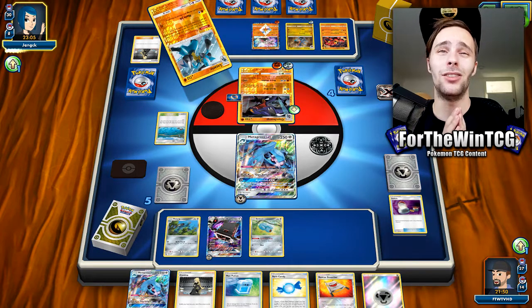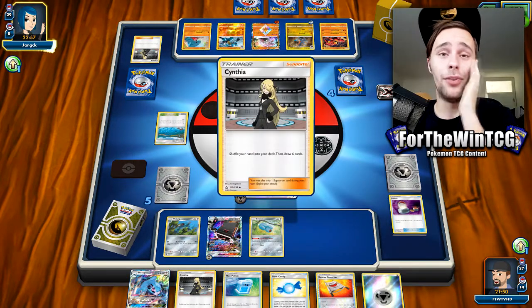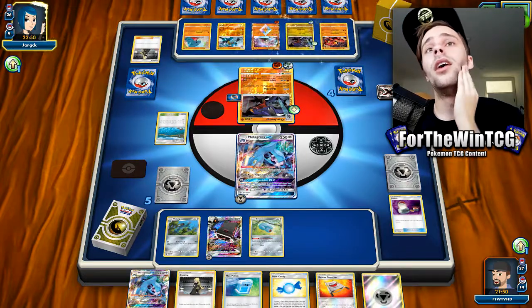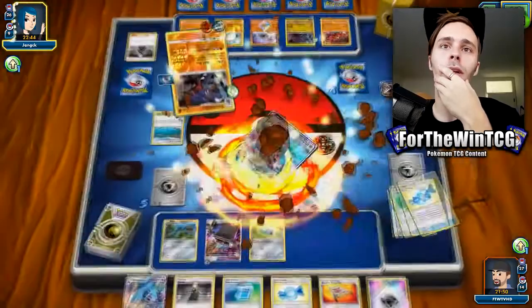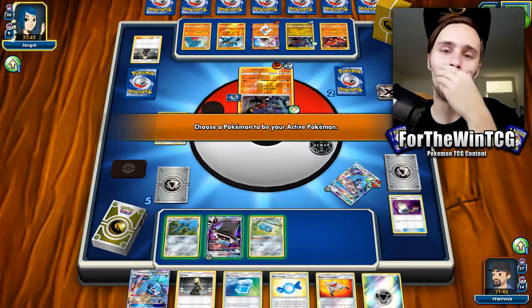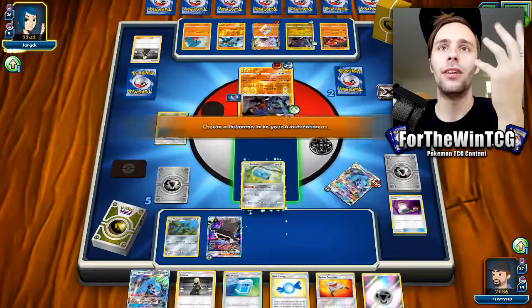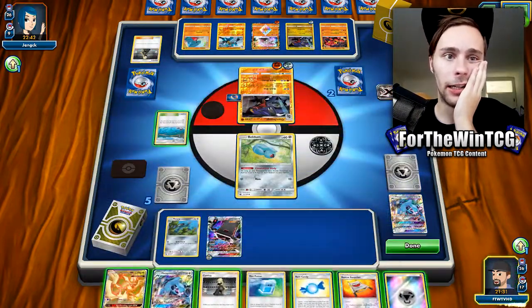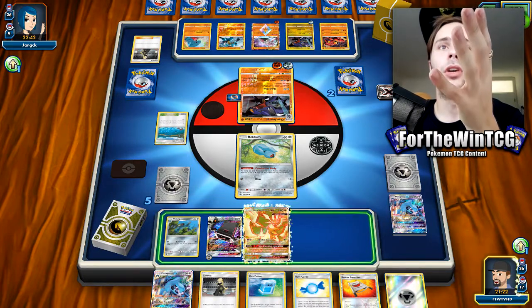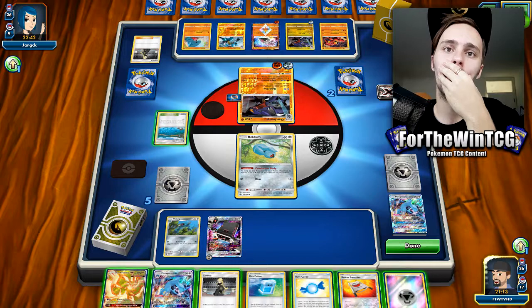We'd have to attack with Stack Attacker, which is super rough — it's 50 damage for each prize you've taken, not your opponent, so we can't even knock the Garchomp out. Maybe I should have Algorithm'd for an Ultra Necrozma instead. This is why Garchomp is good. They've got an Ultra Necrozma now too, except we can't retreat to it. If we knock out that Garchomp, they've got another one. I think we just have to roll with the Metagross play. Benching it anyway since we already have Stack Attacker — same result if they target it.